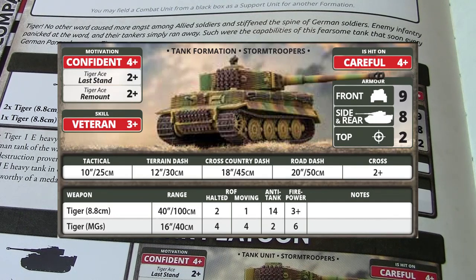If you're playing a typical hundred-point battle, that's 12% of your force. What you're getting for those 12 points is a tank with front armor 9, side armor 8, top armor 2. Speed-wise, it's got a tactical of 10 inches, a terrain dash of 12, a cross country of 18, road dash of 20, and a very nice cross rating of 2+.